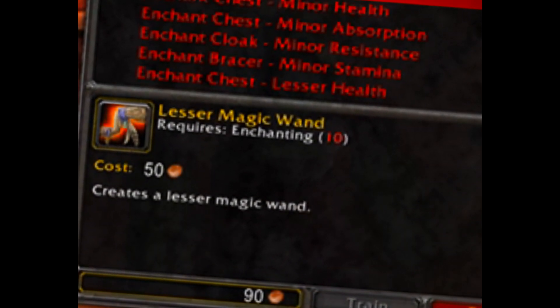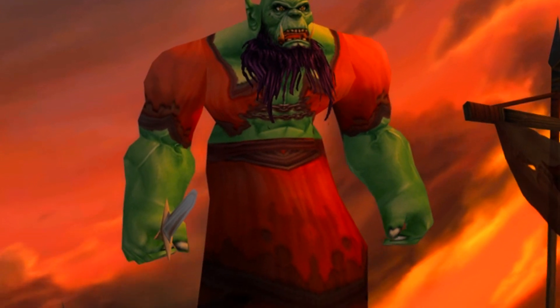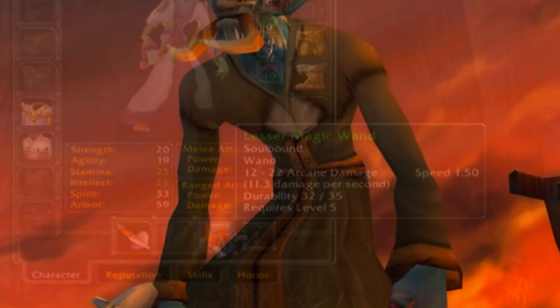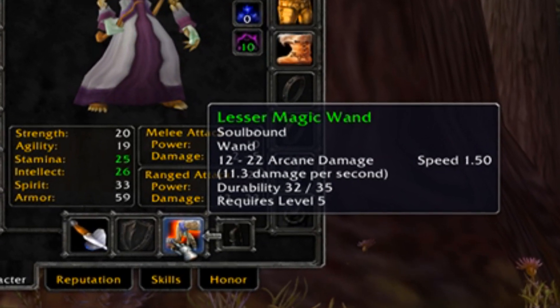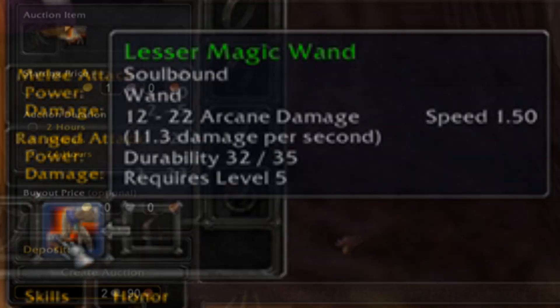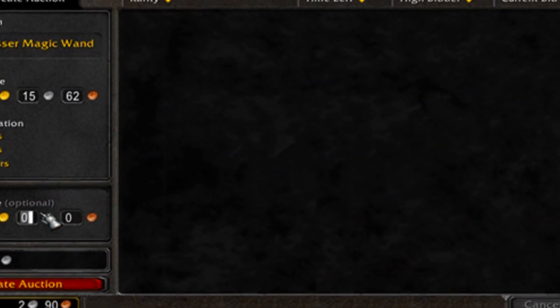If you're planning on rolling enchanting and you're a caster, you'll definitely have the advantage early on, as this starter wand will last you until level 13. On top of being able to have the best low-level wand possible, you can sell it on the auction house and make some pretty good money at Classic launch.